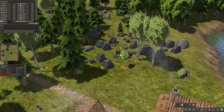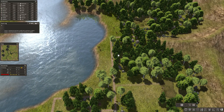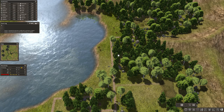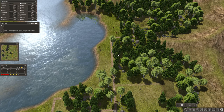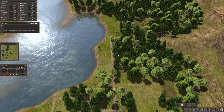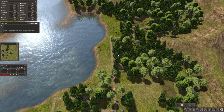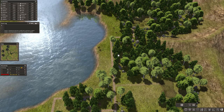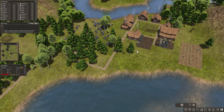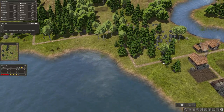So in Banished there are three main types of resources. There are resources you get from mines and quarries, like stone, timber, and herbs, and natural resources like berries, nuts, and things you find in nature. And also iron found on the map. What you don't find on the map is coal — coal is what you get from mines.